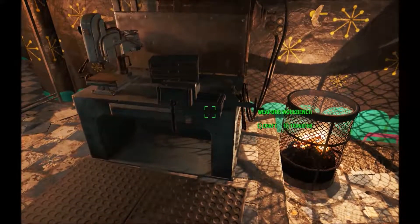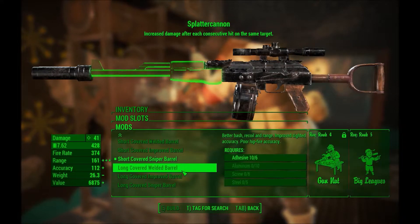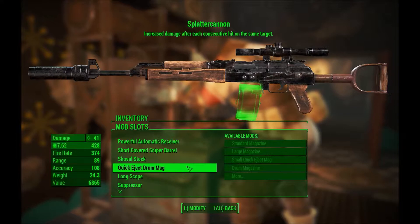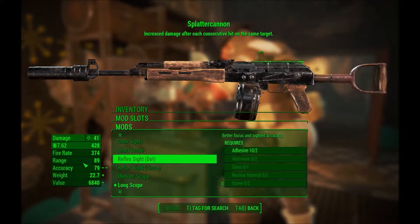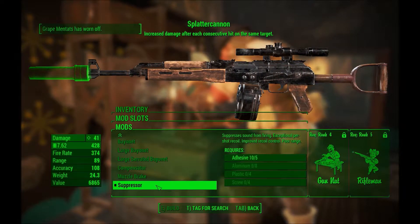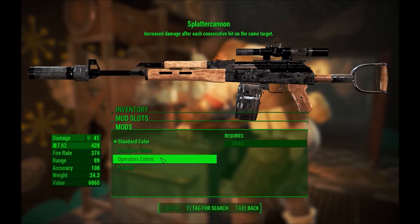Let's check out the Splatter Cannon. It has a powerful automatic receiver — that's actually as good as it gets. Short covert sniper barrel, shovel stock for recoil. It's actually a shovel quick eject drum, which is really good. Long scope — I don't think the scope is needed because it's such a short range weapon; a reflex sight would have been far better. And a suppressor, which reduces the range substantially — a compensator probably would have been better.